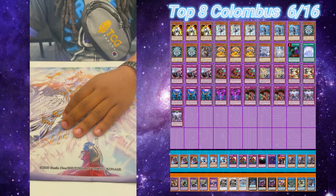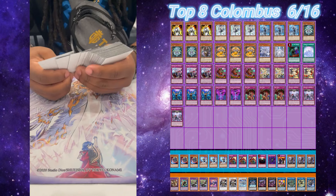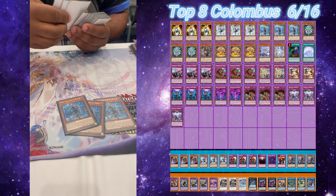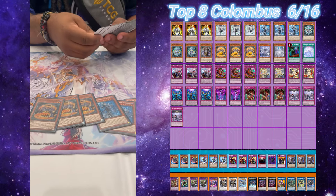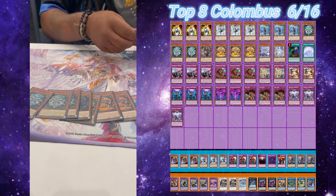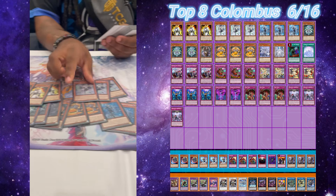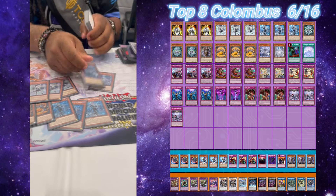All right, let's get into the deck list. Let's start off with the Monsters. Monsters: Broken Cart — we played three Aureus. Seven Furniture. All the Furniture. Three Backjack to go with the Furniture. Ariana — one of the best cards in the deck. One Lady, one Levy.